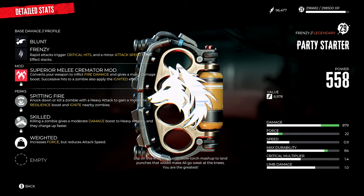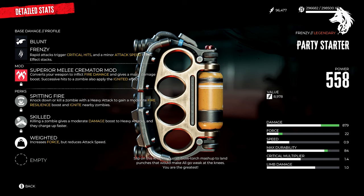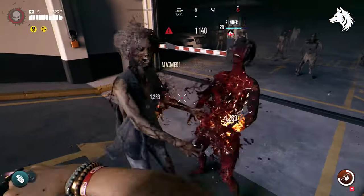Hi, Lunar here, and welcome back to another Dead Island 2 guide video. In this one we are looking at how to get one of the funnest weapons in the game and one of the earliest legendary weapons you can pick up — the Party Starter knuckle duster.